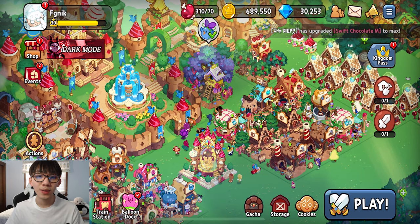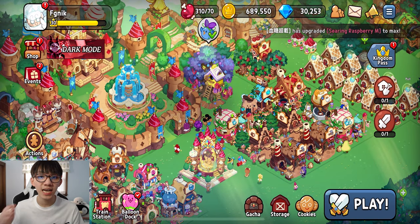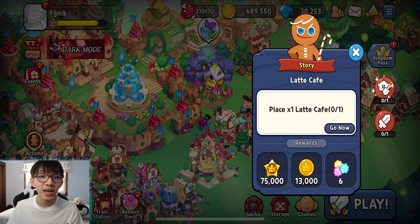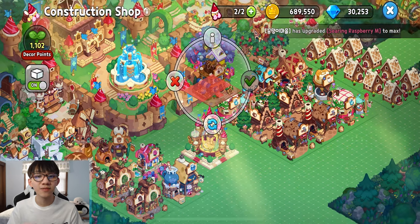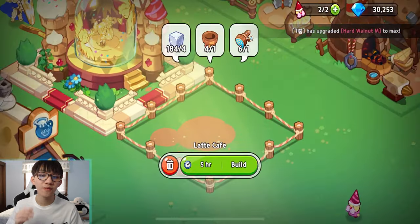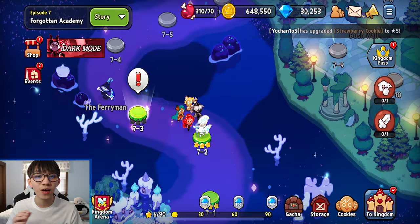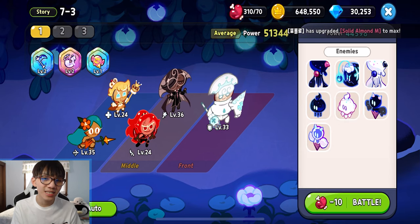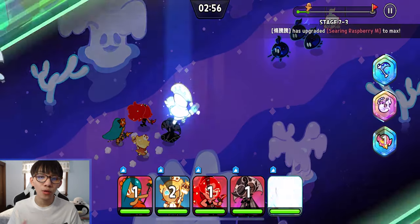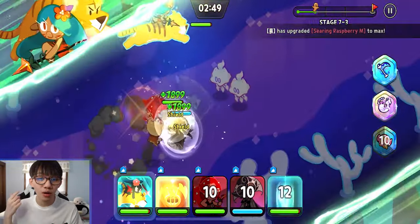So the next thing I want to talk about is doing quests over pure stage grinding. What I mean is that you should prioritize doing your tasks on the far right side tab of the kingdom, because this will help you progress faster and more efficiently throughout the game instead of just clearing the world stages. If you just clear the world stages, you're eventually going to get stuck and cannot progress any further. But if you do your tasks on the far right side, they are tedious and annoying sometimes, but you have to do them because it helps you expand your kingdom, build more things, and obtain more resources to progress faster.